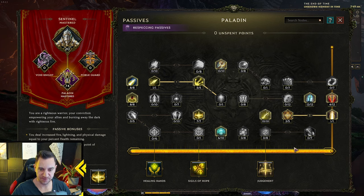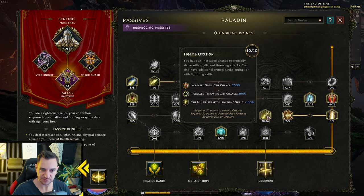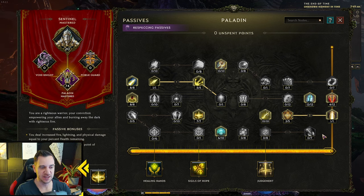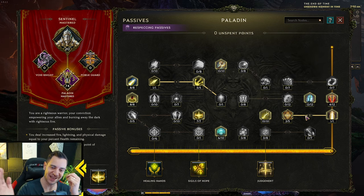There is one key thing to note. If you have a point in a node that requires a certain bar threshold, and respeccing would push the bar below that threshold, it won't let you remove it — you'll get an error saying you can't do that. This is sometimes confusing and occasionally bugged, where it won't let you respec even though you clearly have enough points. What you usually do is remove the highest-tier nodes first so the bar can go lower without issue, then respec the node you want, then re-invest back.